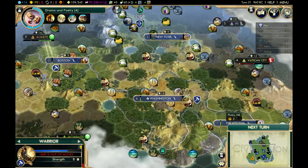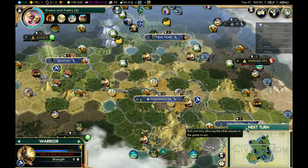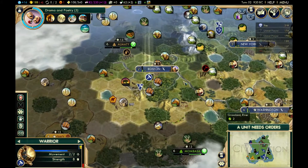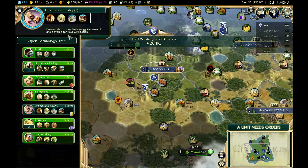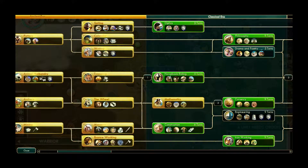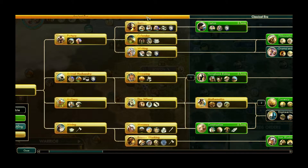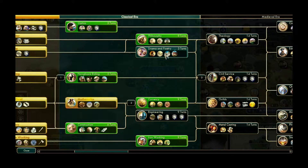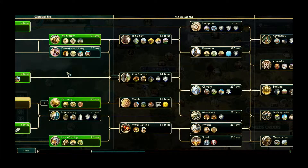Hello and welcome back to the tutorial for Civ V. We're getting close to the Medieval Era now. There are kind of three sections to the game: the early game, which is the Ancient and Classical Era. In these two areas your focus is on settling your cities and growing them to get a good foundation.